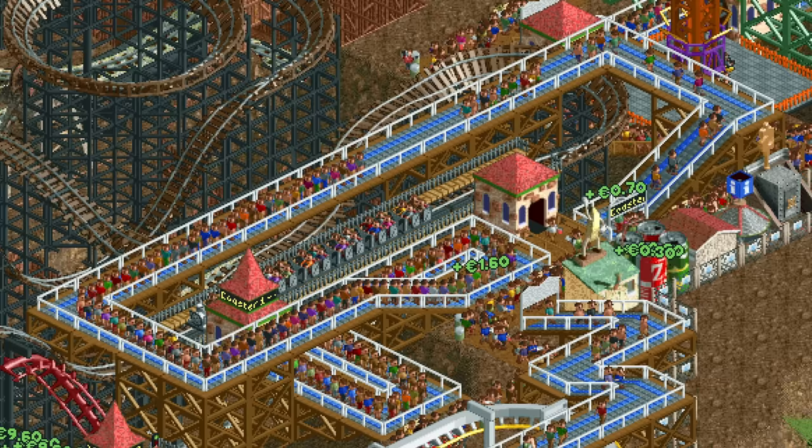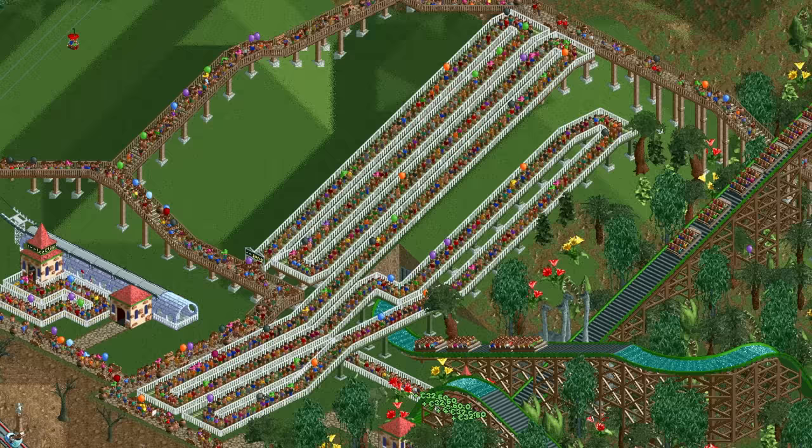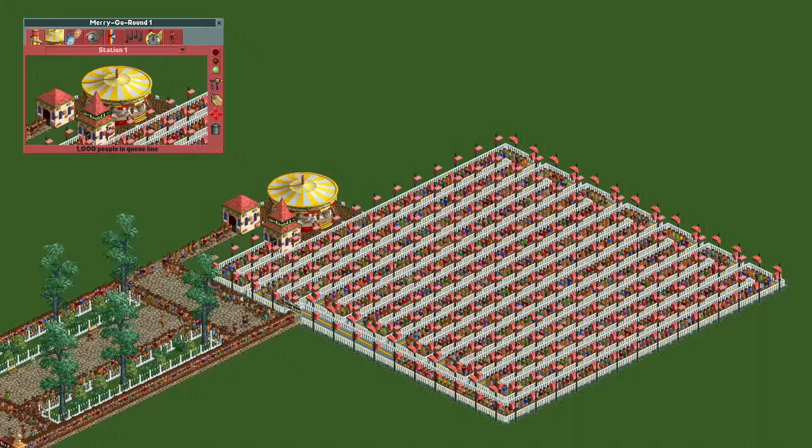Hello everyone and welcome to another video. It's always great fun to build a super long queue line and watch it fill up to the brim. Seeing 200 guests queue for the roller coaster you built is incredibly satisfying, albeit quite inefficient. In the grand scheme of things 200 isn't a lot though, and you can go much much higher. A while ago I made a video where we saw that the limit for the number of guests in a queue line is 1000. Once you reach that number, no more guests will join the queue no matter how much they want to.